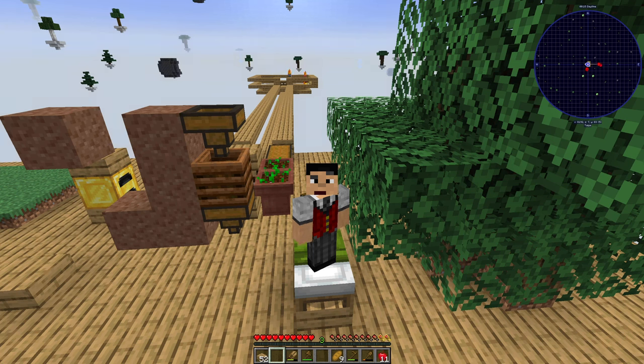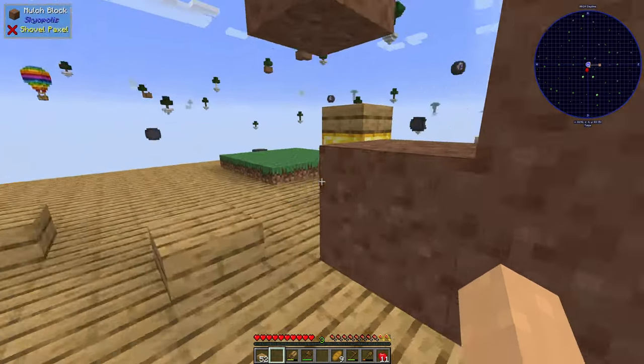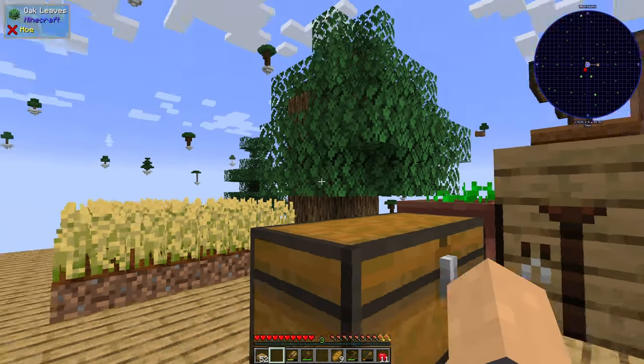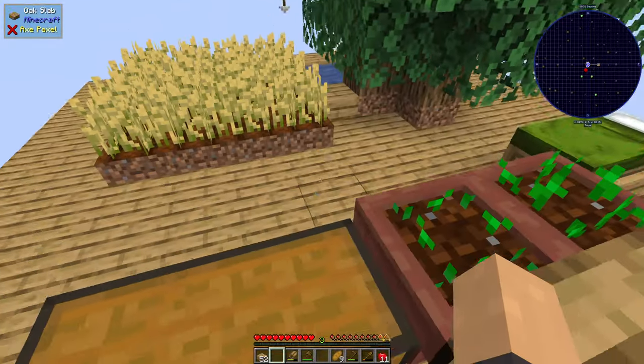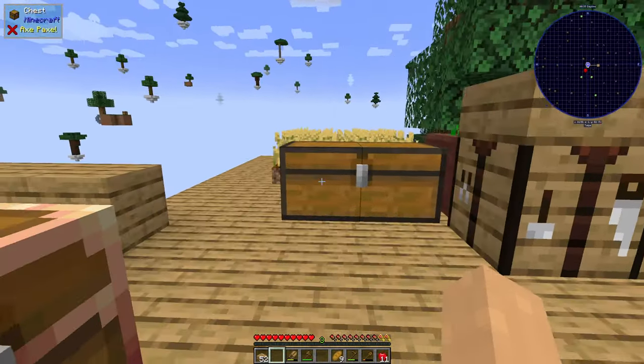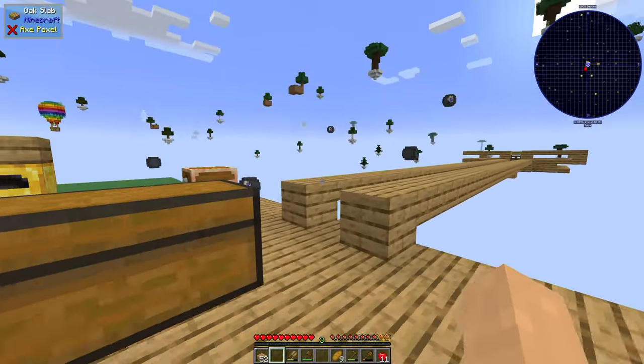Hello everyone and welcome back to Skyopolis 5. In the last episode, the very first episode of the series, we got ourselves a couple farms. We've got a tree farm, a wheat farm, and then we've also got ourselves a little grassy patch here and an infinite water source. So very basic start so far.